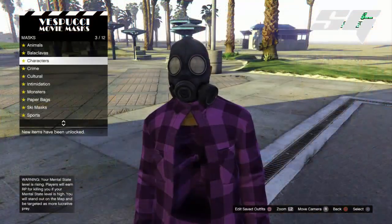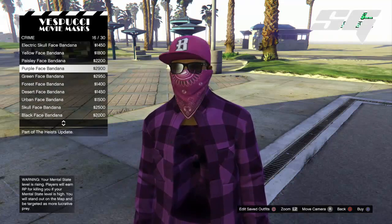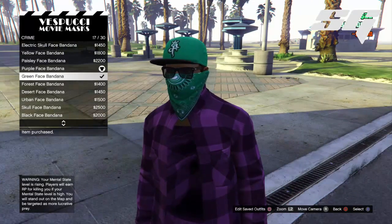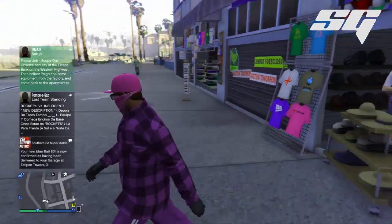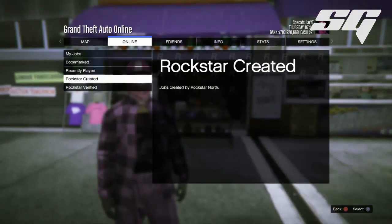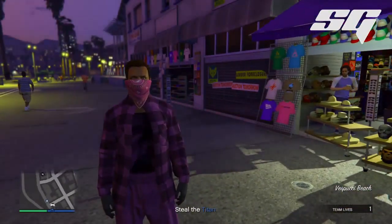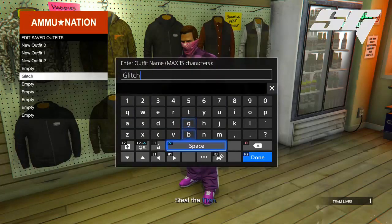Next is the bandana glitch. Go to the mask shop and buy one of the bandanas — they come with a hat and glasses attached. We're going to do a glitch to get the bandana without the hat and glasses. Purchase the purple one, and also the green one to show the alternate look. Once you put on the purple bandana with the hat and glasses, start up a Titan of a job again. When you spawn, you'll notice you just have the bandana — the hat and glasses will have disappeared. Go to Ammu-Nation and save it. Now the outfit is starting to look modded.